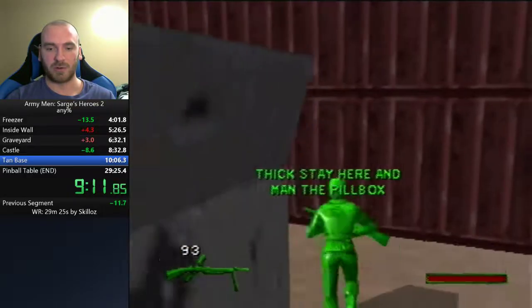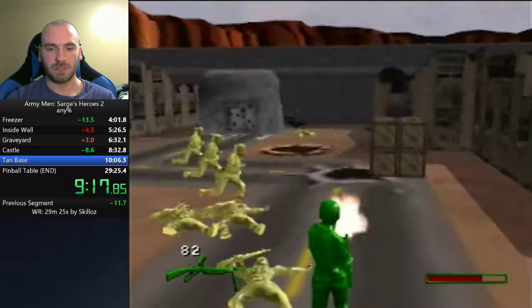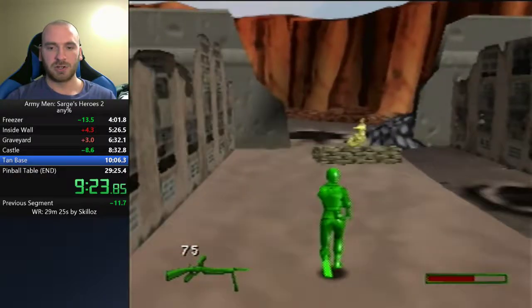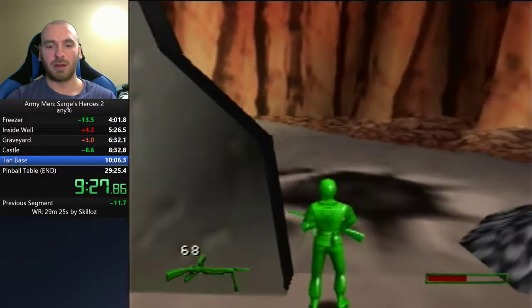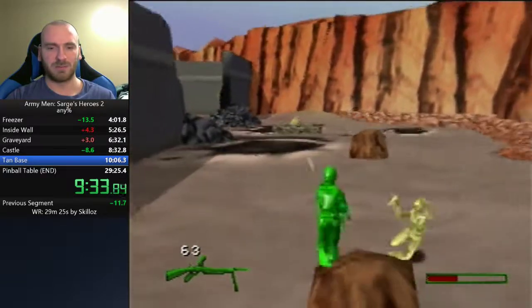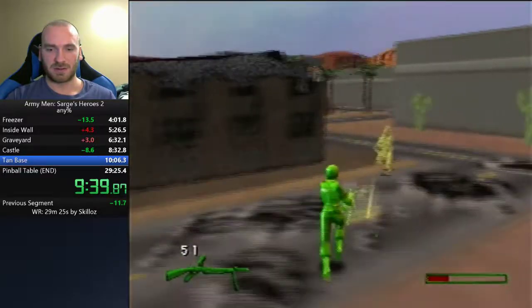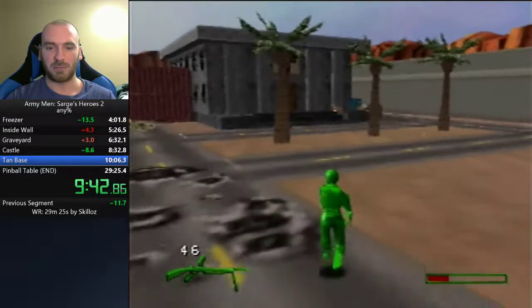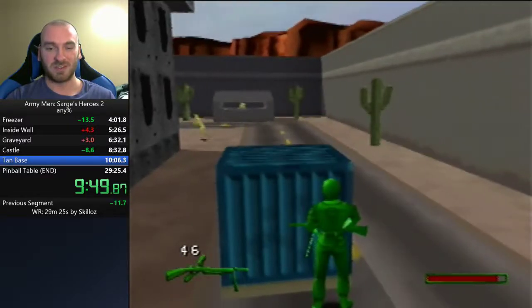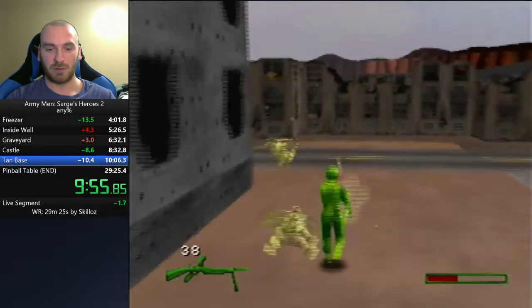We'll grab a health pack and clear this wave. There's Plastro in the back — he's running off in the background. We're going to let him run a little because if you kill him for whatever reason in this level, you'll fail the mission — you just want to capture him. We don't want to be auto-aiming on Plastro while there are other guys to kill. We're getting low on health — we'll grab a health pack. We're going to see a guy with a flamethrower, but we're good.